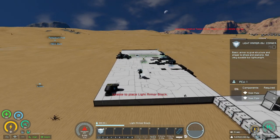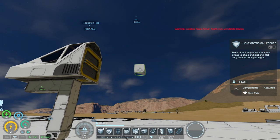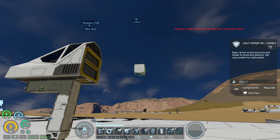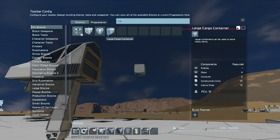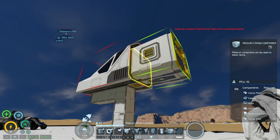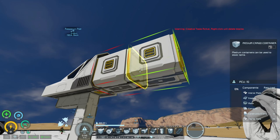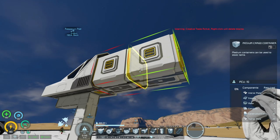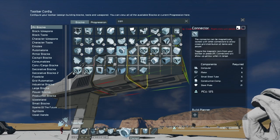Since it's in the base right now it's not going to let us do that, so we just need to fill out the rest of the ship first. We'll add a medium cargo container - we don't need a large one for the purposes of this scenario. One cargo container is fine, and then we add some batteries and a connector. Just a basic little ship.